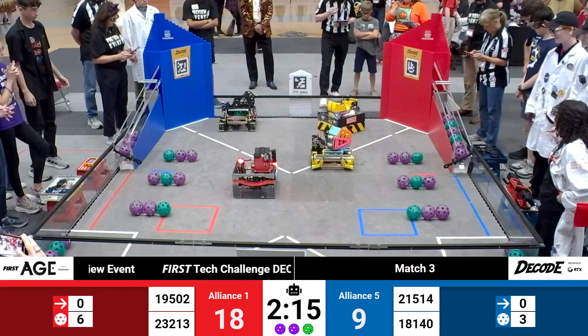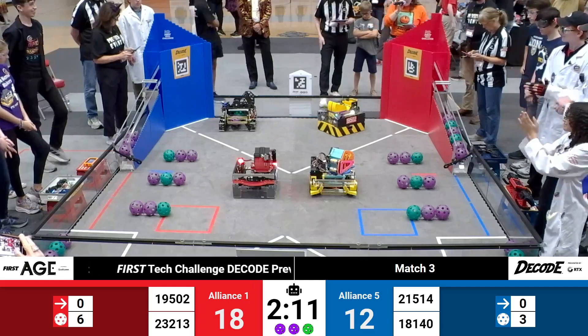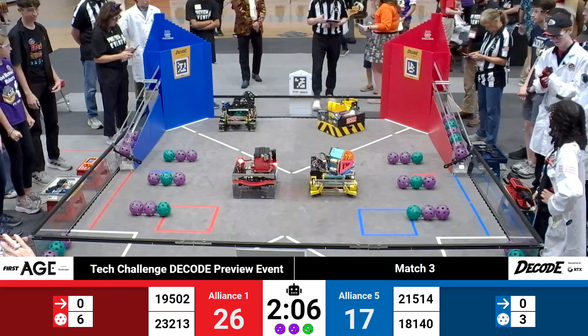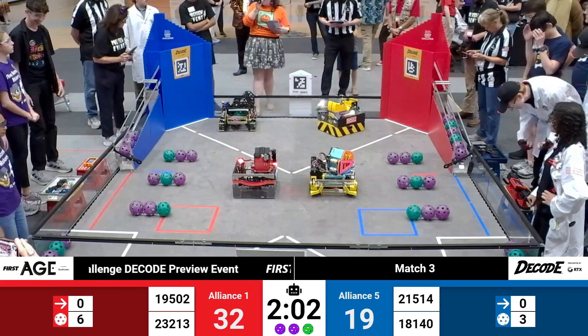After all of our qualification matches today, their first selection, Open Source, doing good work in Autonomous. A total of six artifacts scored in those first few moments of the match at three points apiece, giving an advantage to the red number 1 Alliance.